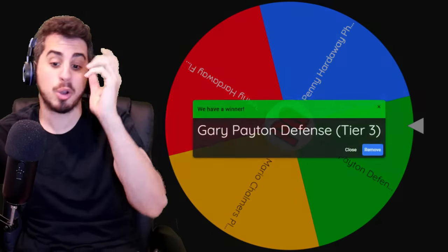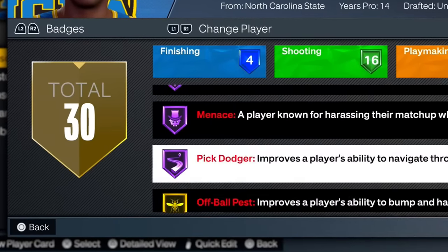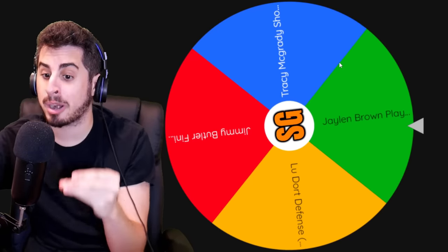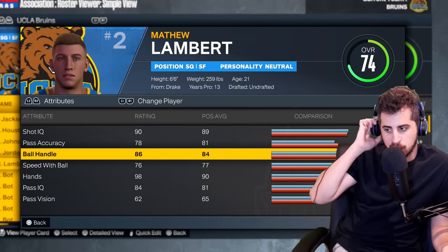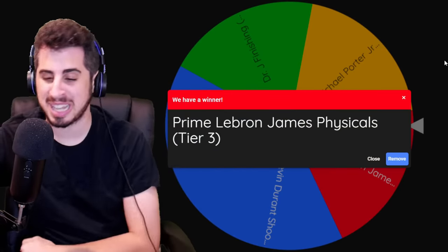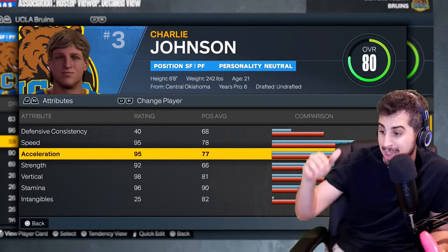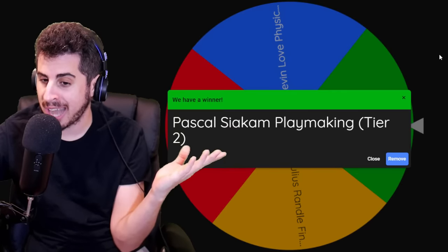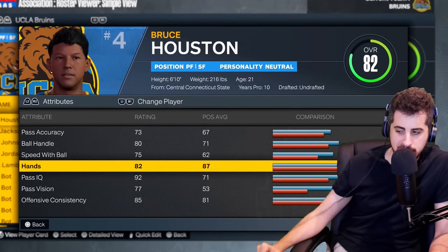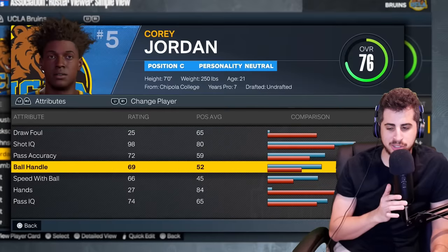Looking for defensive upgrades badly. Point guard gets Gary Payton's defense — Julian now at 81 overall with elite defense, 10 defensive badges, six on Hall of Fame. Shooting guard gets Jaylen Brown's playmaking — got better at handling, couple playmaking badges, still our worst player. Small forward gets prime LeBron's physicals — mostly speed and strength since Dominique Wilkins already had crazy vertical — 95 speed on our small forward. Power forward gets Draymond Green's playmaking, tier 3 — good playmaking badges. Center gets Bam Adebayo's playmaking — good ball handling ratings.